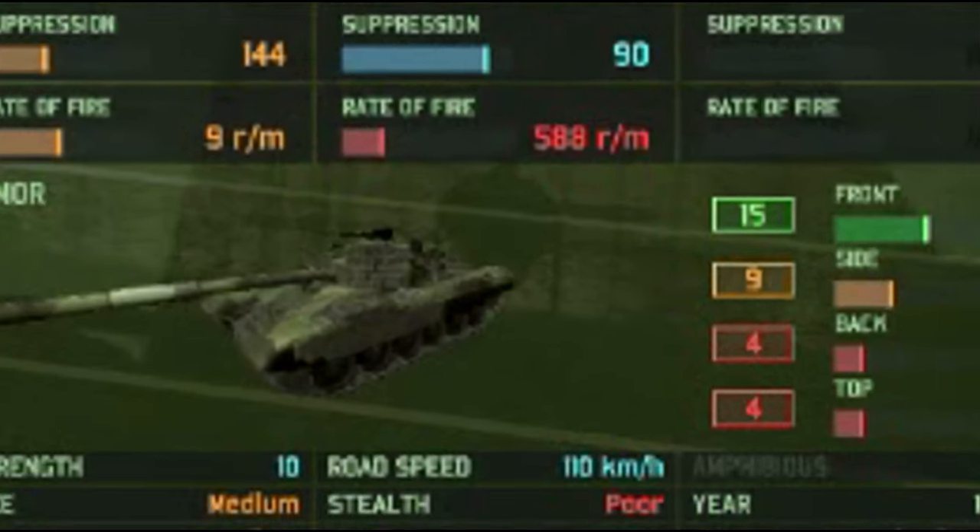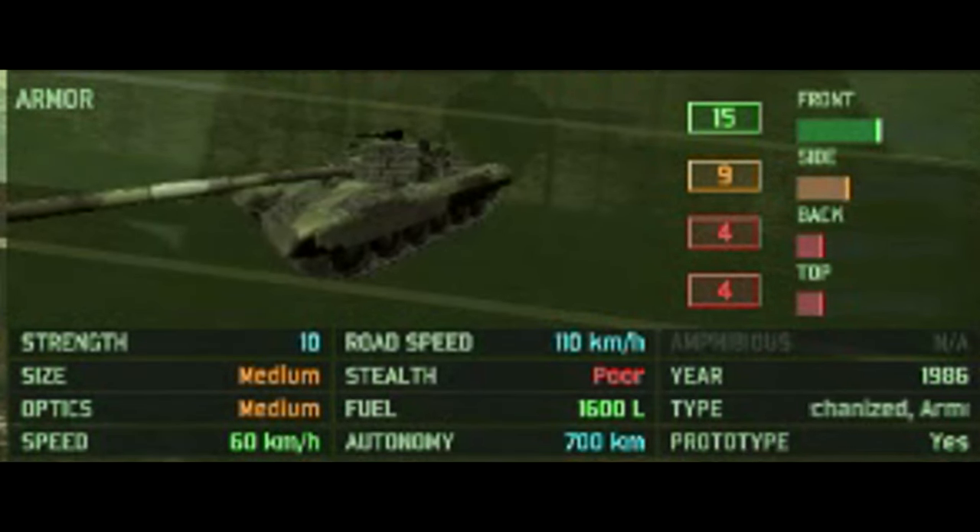Looking at the unit's stats: 15 frontal armour, 9 on the side, 4 back, and 4 up top. It's got 10 HP, medium size, medium optics, speed of 60 km/h off-road, 110 on the road, autonomy of 700 kilometres, year-restricted to 1986, type-restricted, available in mechanized and armoured decks, and it is also a prototype unit.